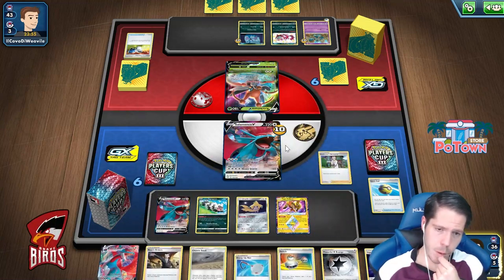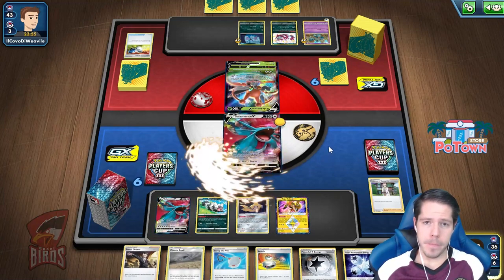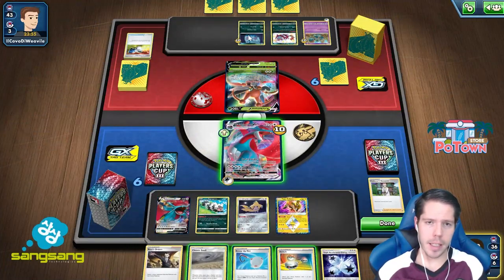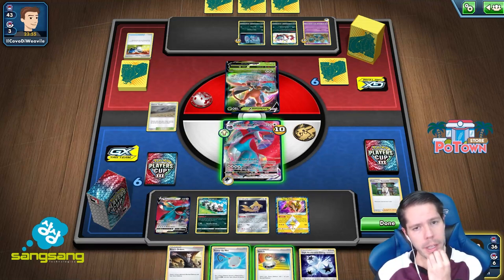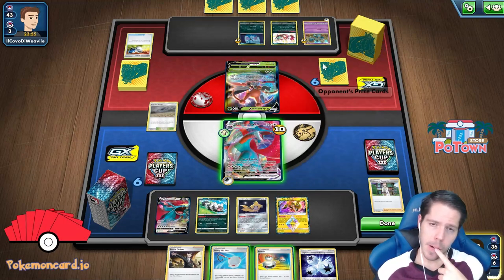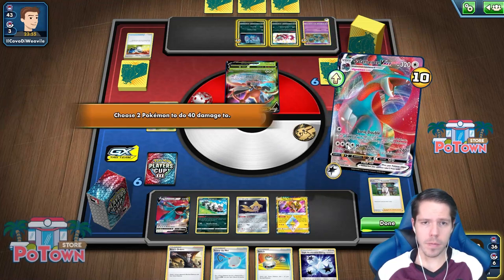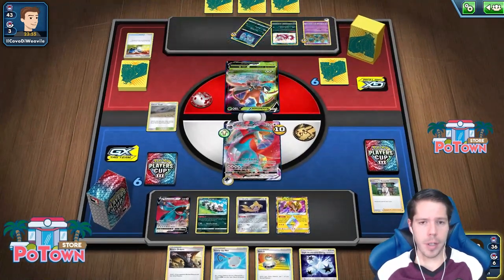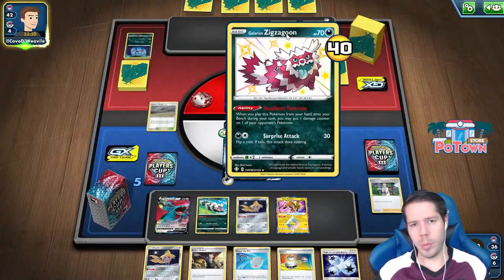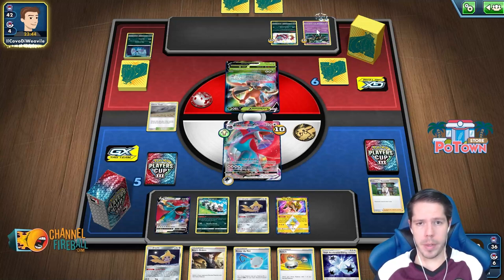I'll pick up the Pokemon, grab a Jirachi, discard it, establish the Coco, and then Research for seven. We drew a V and a VMAX — that's all we want. The question is who to target: I should target the active Zubat, but also consider the Zigzagoon as a potential KO next turn, since that damage is unhealable — a Scoop Up Net would remove the damage, but applying the pressure forces my opponent to use the Scoop Up Net.